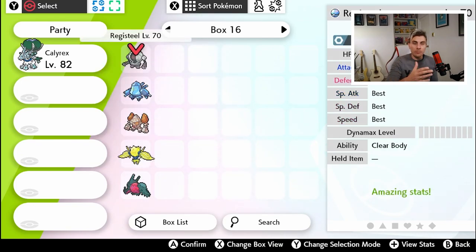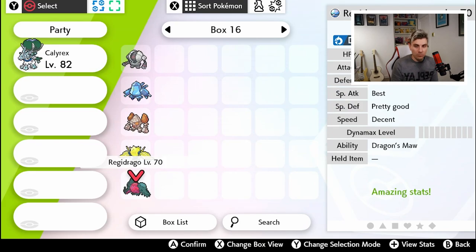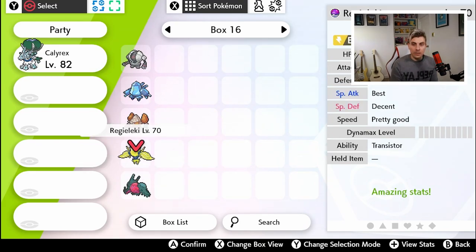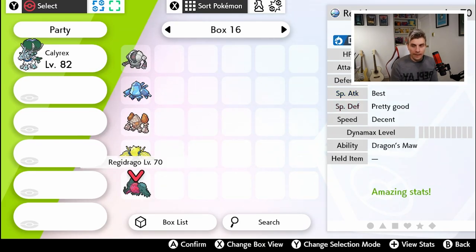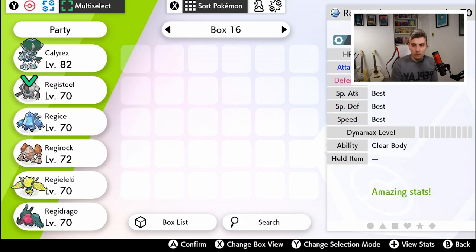The prerequisites — what you need to activate this den — is all five Regis. You're obviously going to have a little bit of an issue if you've only got one copy of Sword and Shield, because you'll only be able to get either Regielectric or Regidrago. I'm quite fortunate — I have a copy of Pokémon Shield which I've literally just sat at half past one in the morning grinding through to get Regielectric, which has meant I can do this guide for you. You're going to need all five Regis to activate this den.